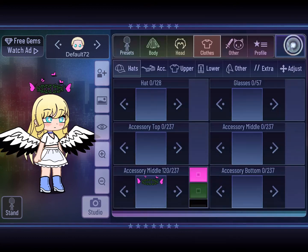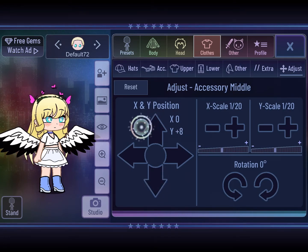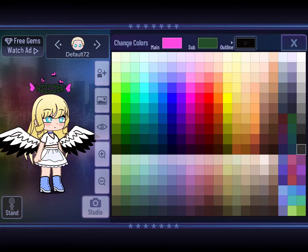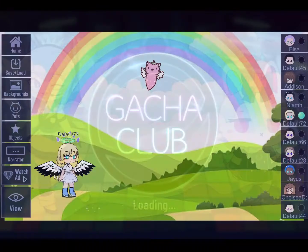You want to go to accessory middle on hat, and then it'll be all the way down here. You want to adjust it to Y minus 26 — I like it at 26 or 28. Then you can choose your colors and outlines. I chose a white outline and kind of a light greeny color, and for the main I just chose a nice purple.